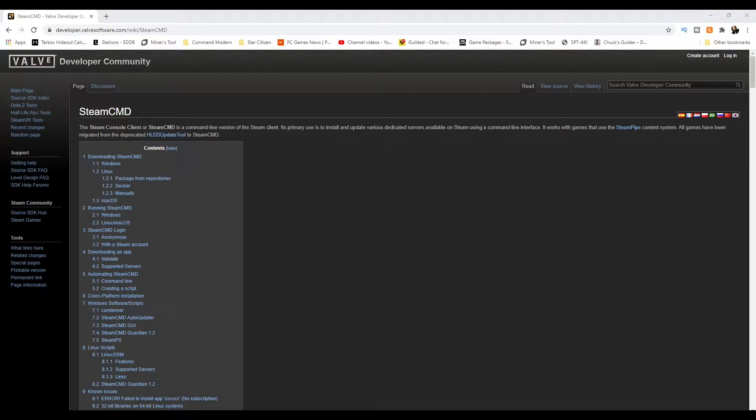This method lets you set up a server on your local computer and you can even invite friends. Bear in mind that doesn't mean you have to open ports or kill firewalls — I won't cover that here. This is how to get your own server set up on your local machine and then install Oxide or uMod onto it. If you like the video, drop a like and subscribe.